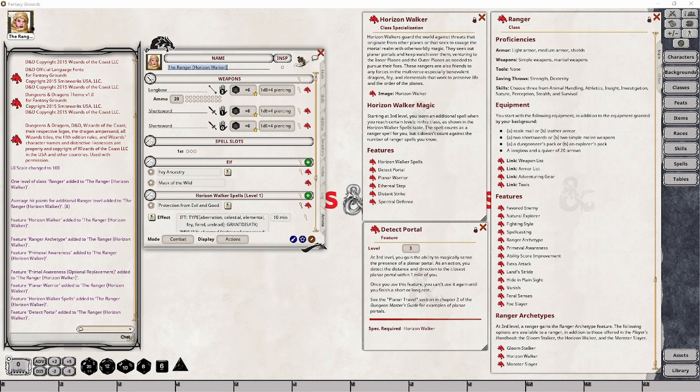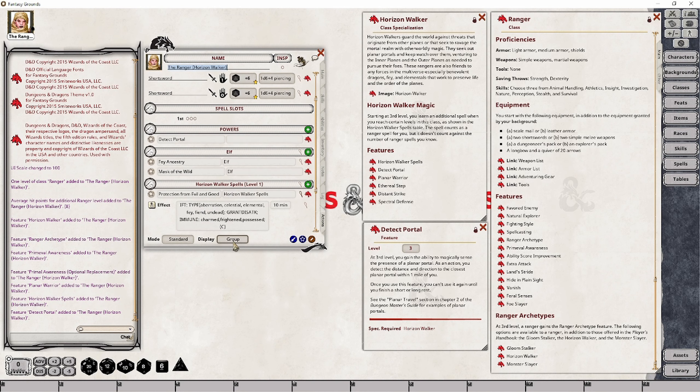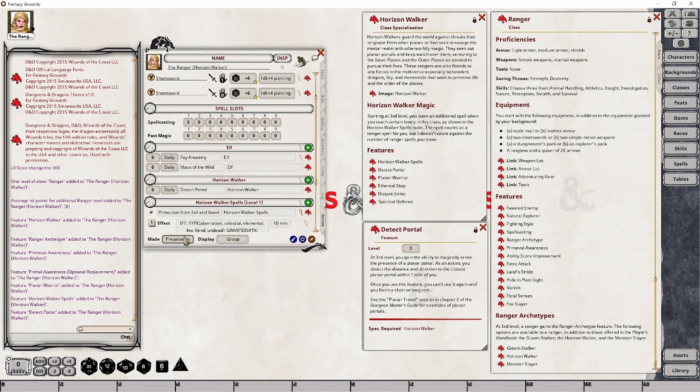Because there is a usage limitation, we definitely need to add Detect Portal to our actions tab. I'm going to drag and drop this onto our character sheet — it will create a new power group, which I'll rename to 'Horizon Walker.' I then want to set this up to have one rest usage. When set to 'rest,' it allows your character to complete a short or long rest to recover any spent uses. If left at 'daily,' your character would be required to complete a long rest to regain those uses.